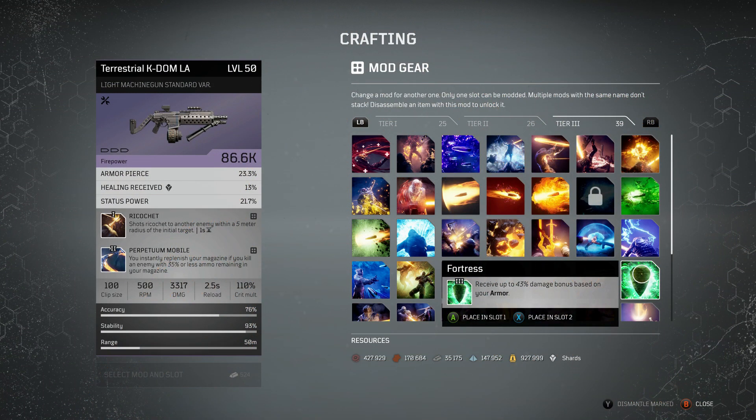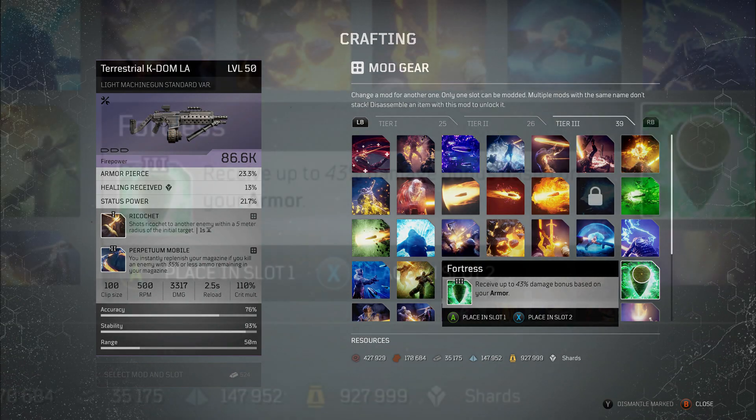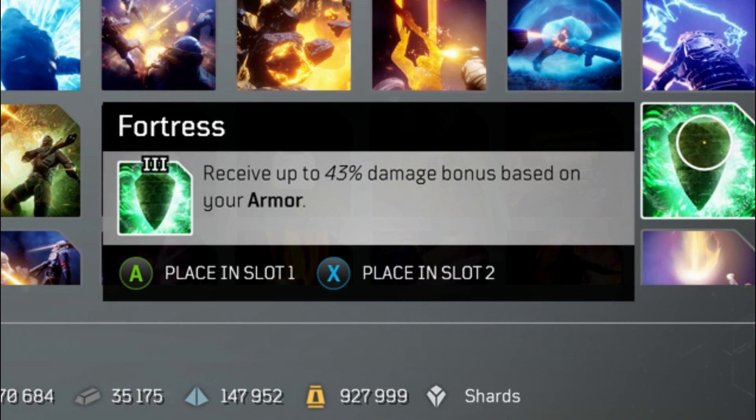Last but definitely not least is Fortress — the one everyone has probably heard about but many still haven't been lucky enough to get. Fortress gives you up to a 43% damage bonus based on your armor. At endgame, anything over around 35,000–36,000 armor gives you the full buff. The reason this is great for hybrid builds is that it's a 43% extra damage buff on everything: your skills, your firepower, your punches — whatever you're doing. This will be one of the best mods you can put on a weapon and will absolutely massacre your enemies.